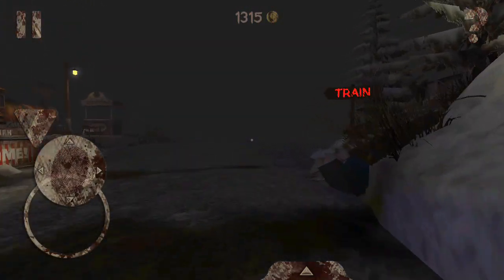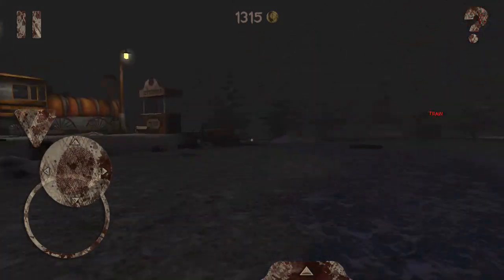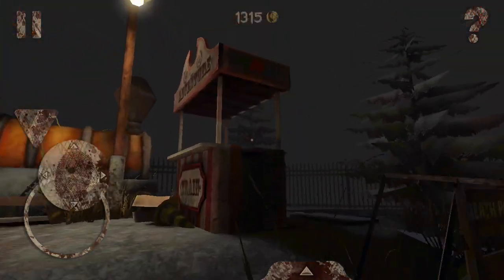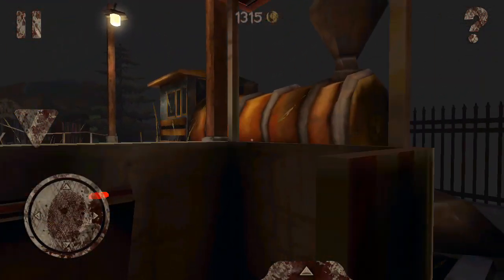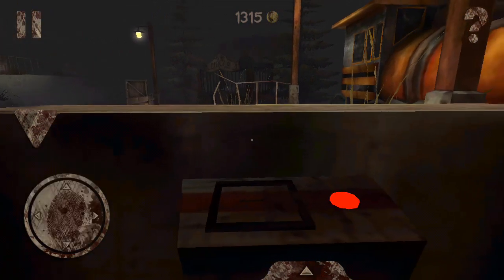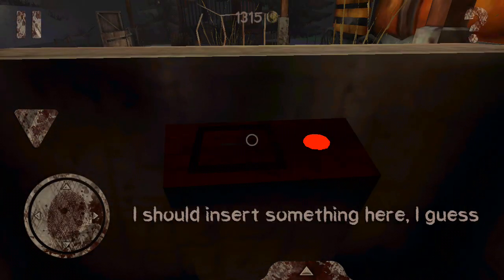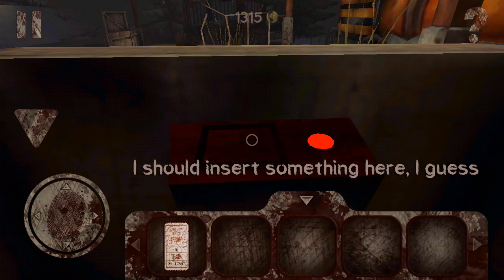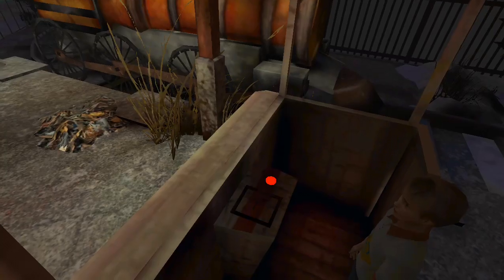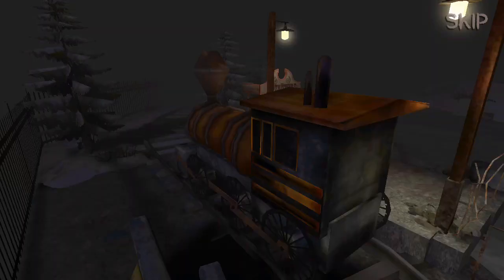There's another arrow here, and this one is blinking — meaning it is actually a clue. It says I should insert something here. I have my ticket, so let's insert it and look at that — congratulations, second mission complete.